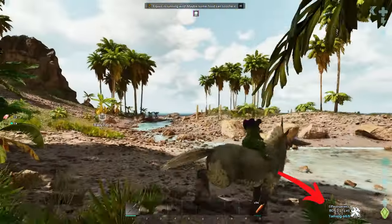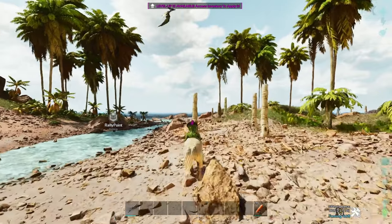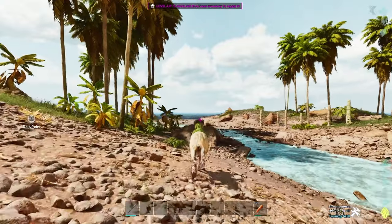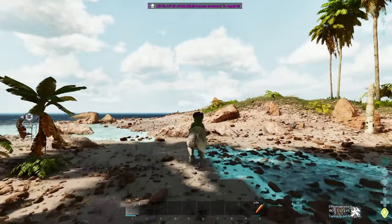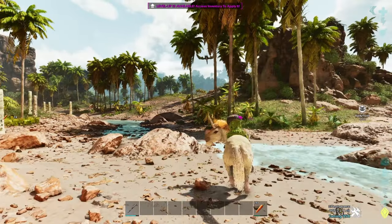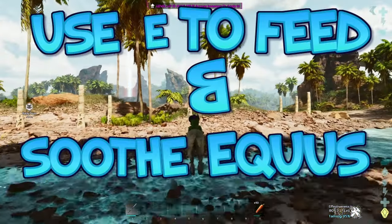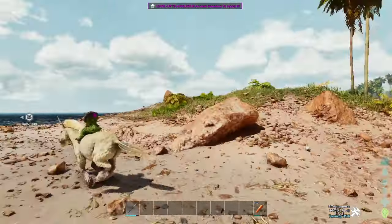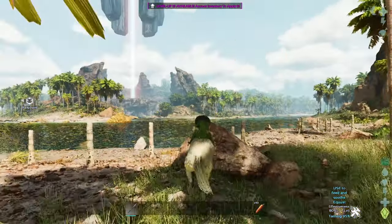Pay attention to the right side — you have no control of what you're doing right now, it's all about the unicorn. He can run you into dangerous areas real quick, that's why it's super important to try to find them in a safe area. When you see it in the bottom right corner saying to feed him, that's when you've got to feed him with the rockarrot or kibble in your last slot.